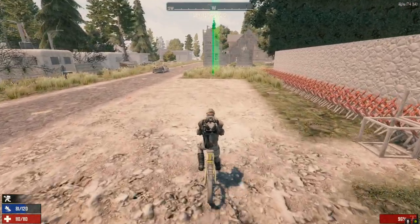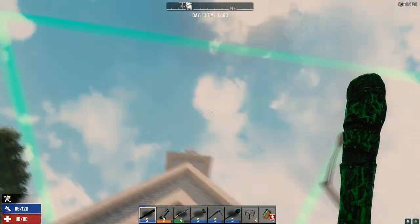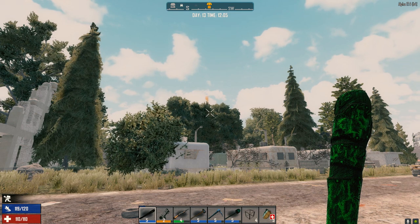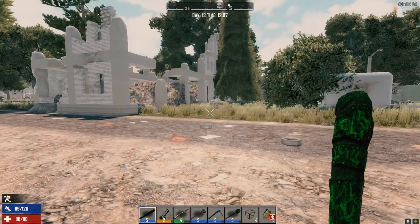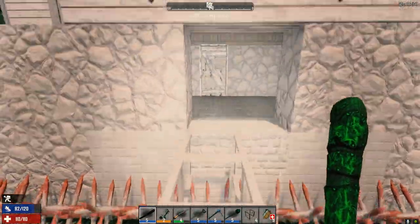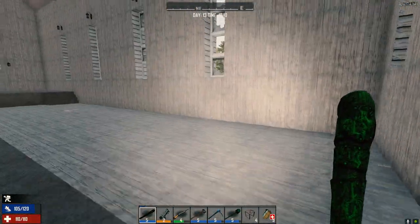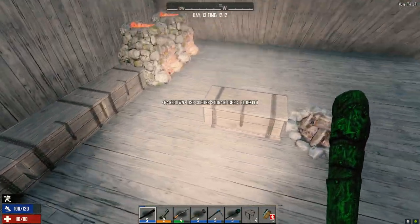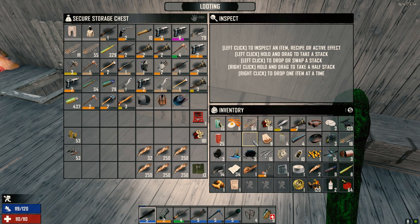We got ourselves an airdrop, guys — let's go get that! Where did it go? Probably in the snow biome — yep. Actually that's not too far away. We're going to go hit that up but let's drop all this stuff off first. We'll go to the trader too — if we're going out we might as well go to the trader. I got a bunch of stuff I can sell and I want to pick up some more ammo.